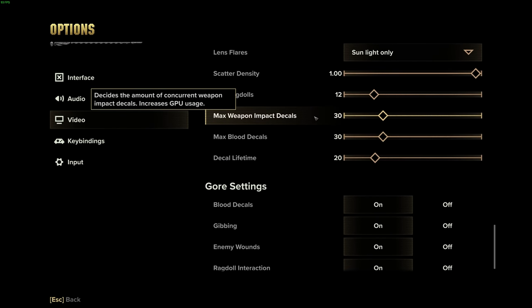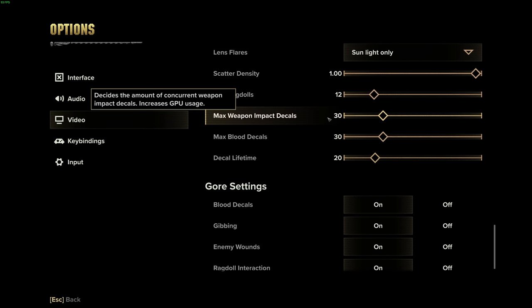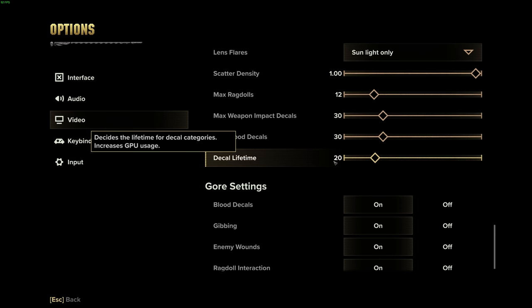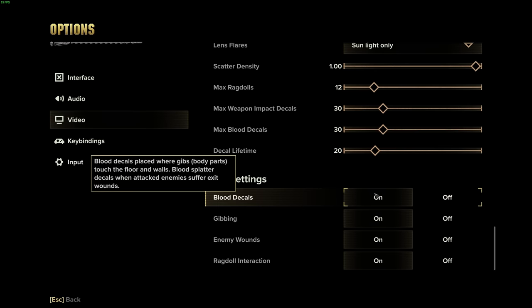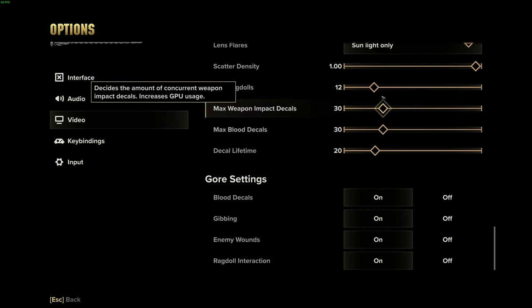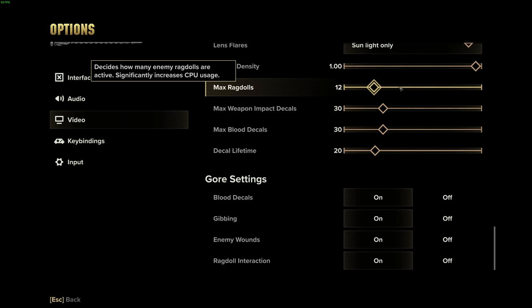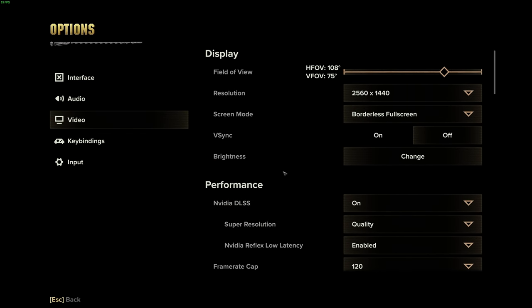Make sure to turn your weapon impact decals, blood decals, and decal lifetime all down. By default these are at 50, 50, and 40; I turn them down to 30, 30, and 20 — that really helped. You can also turn off gibbing, enemy wounds, and ragdoll interaction. Turning these down will have a profound effect on performance right out of the gate. These are things I'd turn off regardless of GPU because they don't add enough visually and can actually detract from target identification.